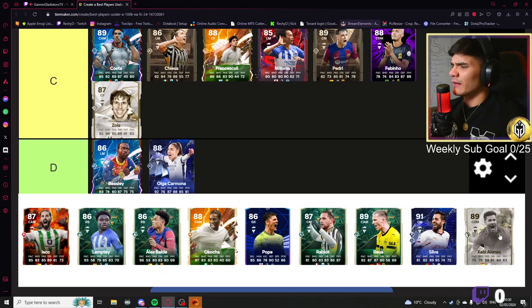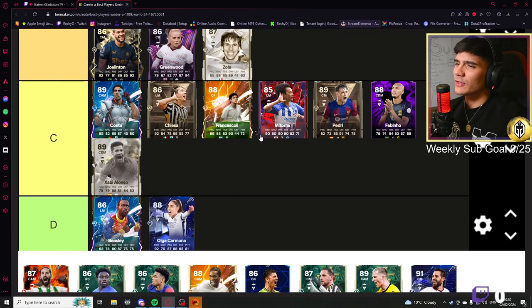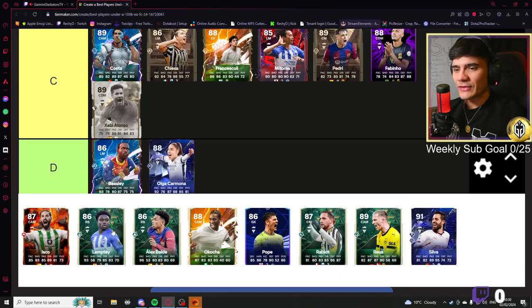Xabi Alonso CDM card — very average. Good passing but everything else is just so average — you're going here. I'll be nice and put Zola in there too because he could be more valuable as an icon for chemistry. Xabi Alonso card does not look good at all in terms of stats.